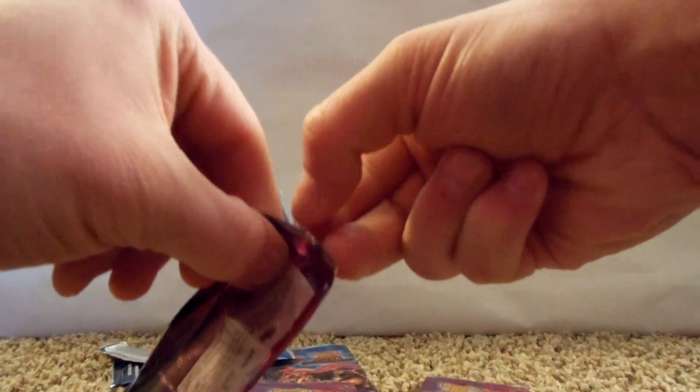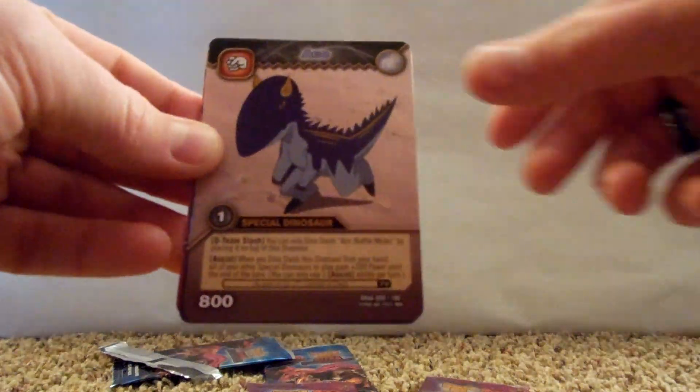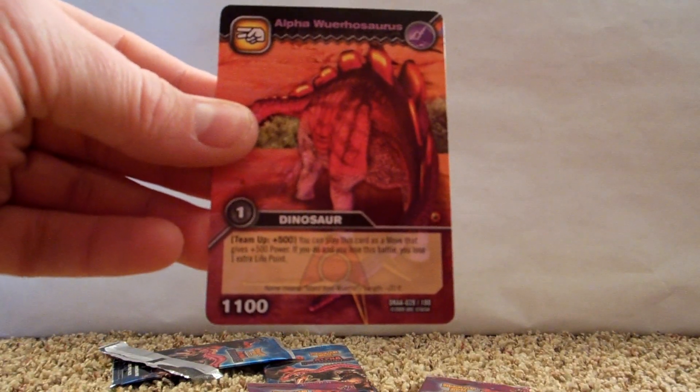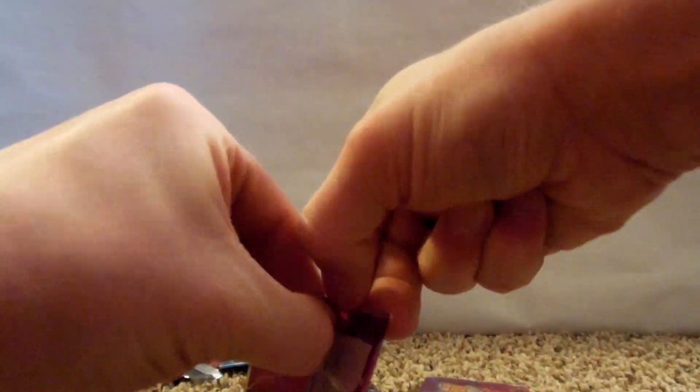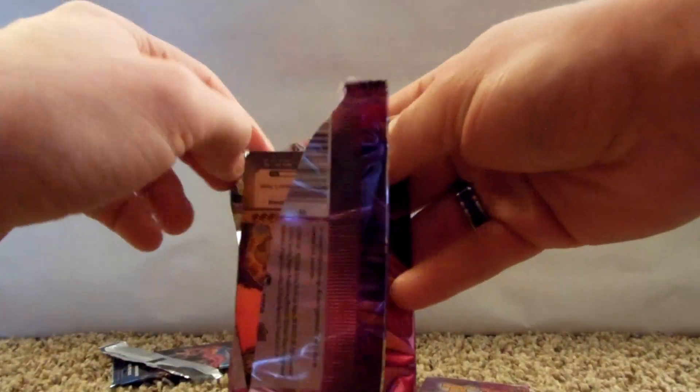We've got about six more packs to go here. Things are kind of tough to open up. All right, our holo is the Alpha Gang. We have Ace, Alpha Suchomimus, Reckless Charge, and Alpha Urhosaurus.